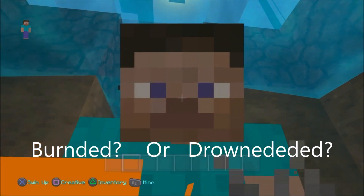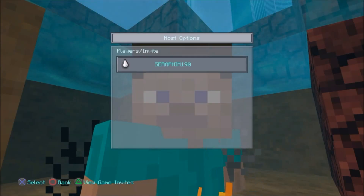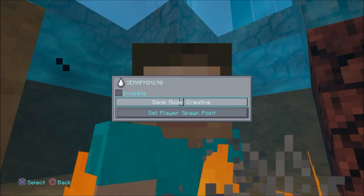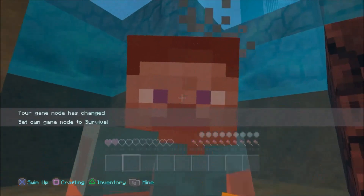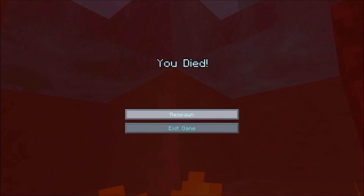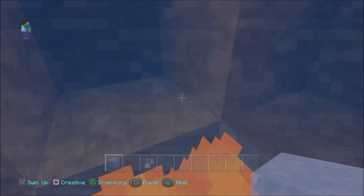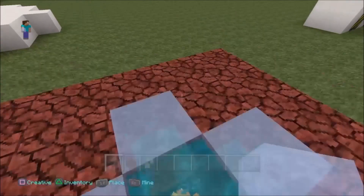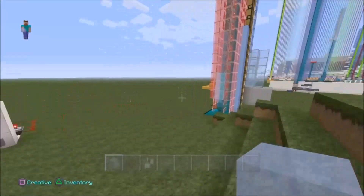Okay guys, let's find out — let's put it in survival mode right now. It looks like I'm going to burn to death, guys, because it is real fire indeed and it is underwater. And there you go guys, I'm dead. So there you have it — the underwater fire trick.